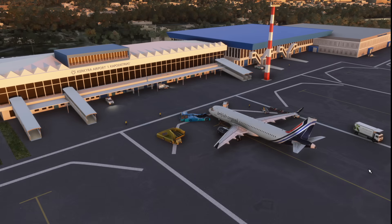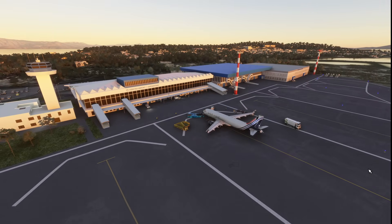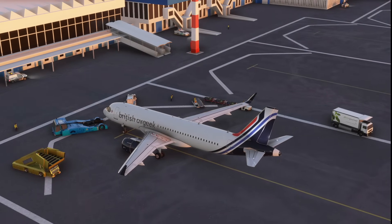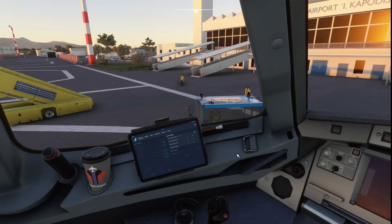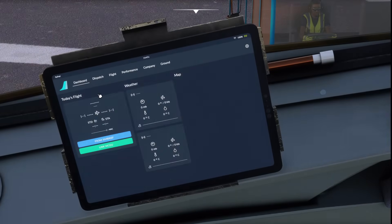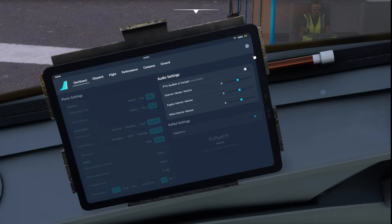So we're parked up in Corfu — some really good freeware scenery available on flightsim.to, one of my favourites, and always nice to fly into in the sunset. We're parked up on stand in my channel livery. Straight to the cockpit: I've got the fly pad already on, and from the dashboard page we can go ahead and hit settings, which is the little cog on the top right.